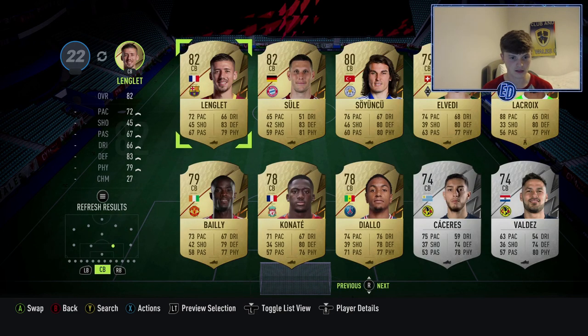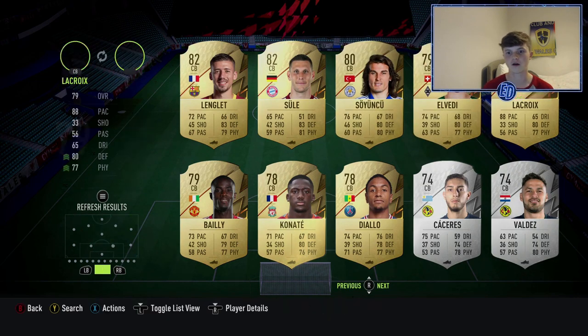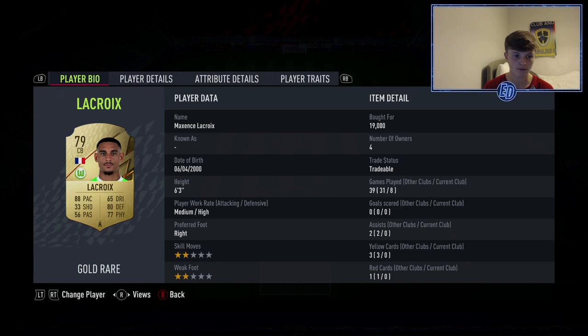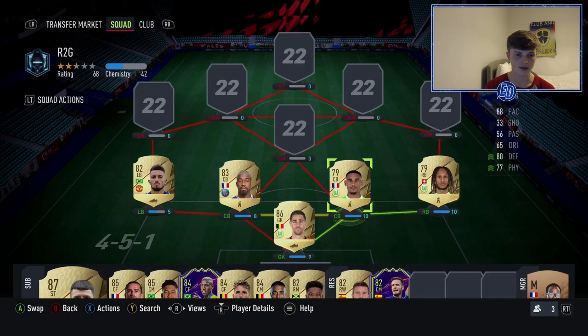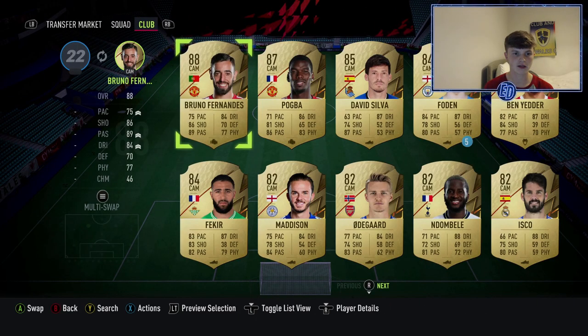Partnering him — you can probably guess from the French links with Castillas in goal — is none other than Lacroix. This guy is also very, very good. Look at those defending and pace stats — he's a beast, so quick, six foot three, medium/high. The defense is very overpowered.